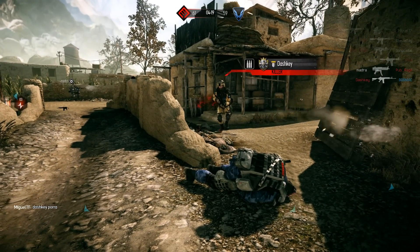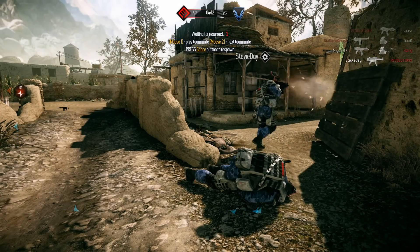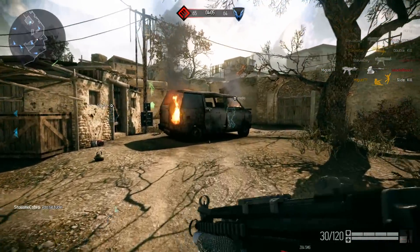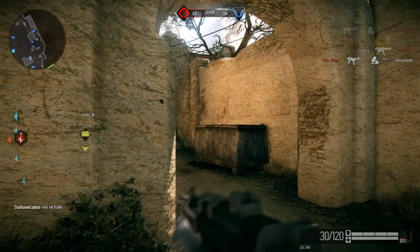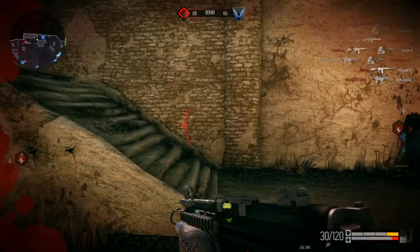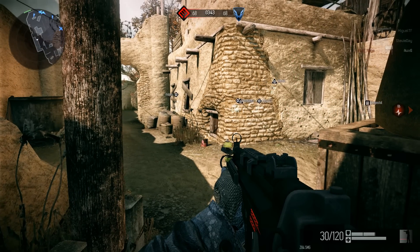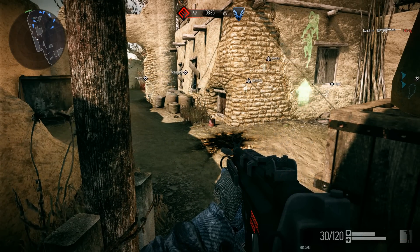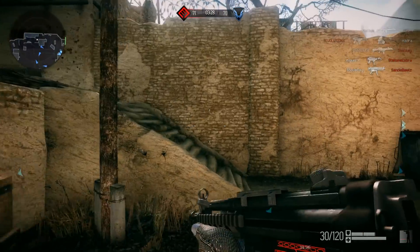The one thing I dislike is that movement feels sluggish — going from crouching to running, or from reloading to melee, feels slow. Also, even though I've saved my custom key bindings in the menu, they keep reverting to default. I really don't like the original bindings — what C and X do by default just feels weird. I highly advise changing those whenever you get a chance, even if you have to redo it every match.